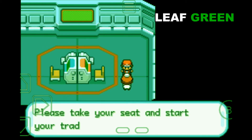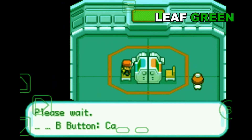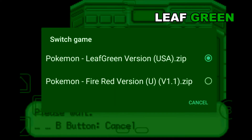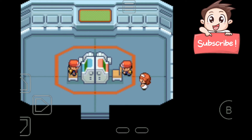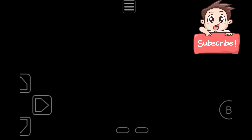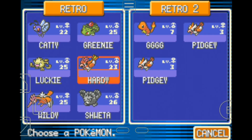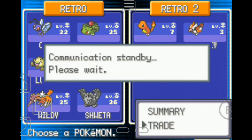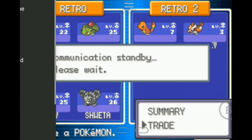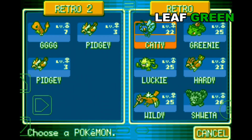Please take your seat and start your trade. I'm gonna sit here. I'm gonna switch game back to the FireRed, back to Retro. Now Retro 2 is there and this is Retro — the main account that I'm using. I'm gonna trade now. Even the animations are so amazing — I really have to give kudos to the designers. I'm gonna have to switch back and forth and pick the Pokemon I want to trade.